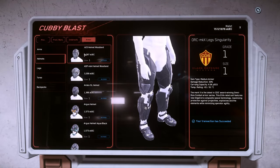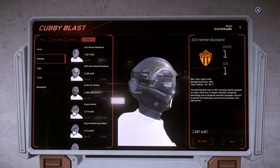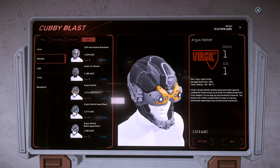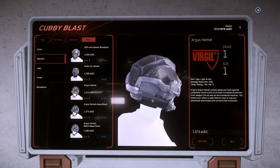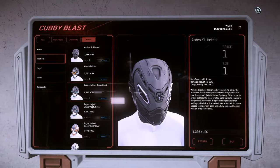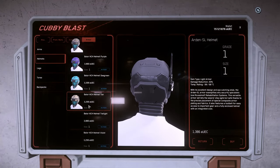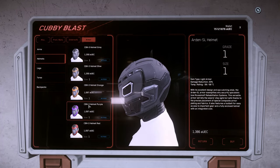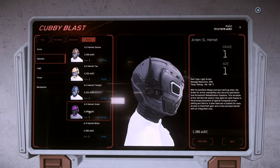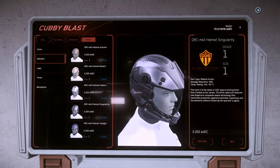Finally, let's look at helmets. Sometimes helmets match up with armor, sometimes they don't. This is a light helmet — notice the face shield covers the entire face, so you can wear this in space with no issues. Now if we go down to the Argus helmet — it looks cool but there's no face shield, which means you're open to the atmosphere. If there's no oxygen and you're wearing this, you're going to choke and die. Keep that in mind when purchasing a helmet. You can mix and match weights. I'm going to go ahead and buy the singularity helmet made for this armor.